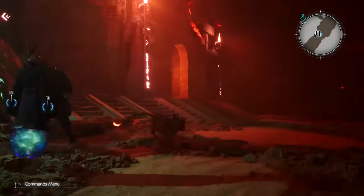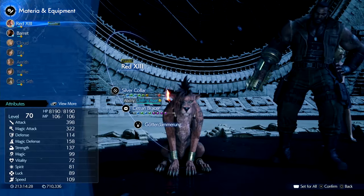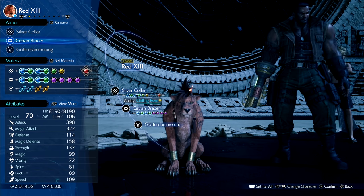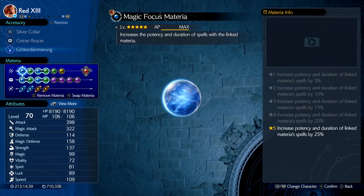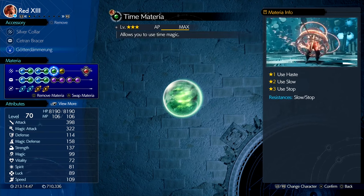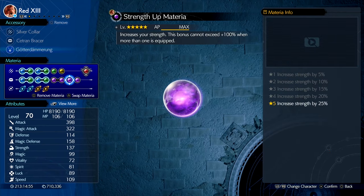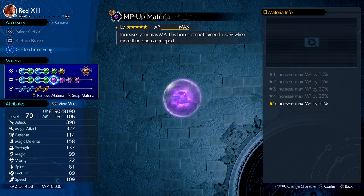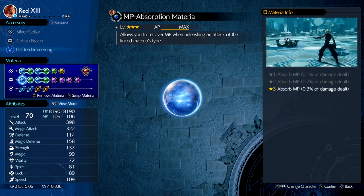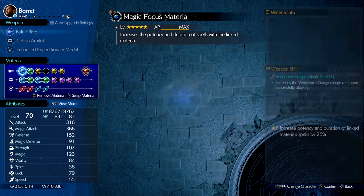This fight is Genatic. Go to your equipment — you're locked into Red XIII and Barret. Red XIII has: Silver Collar, Cetran Bracer, and the Gotterdammerung. Materia: Magic Focus linked to Lightning, Magnify linked to Empowerment, Time, ATB Boost, Gilgamesh summon, First Strike, Strength Up, HP Up, MP Up, Lightning linked to HP Absorb, Lightning linked to MP Absorb. Weapon Skills: Attack Power +20, Magic Attack Power +20, Vengeance Gauge charge rate up twice.